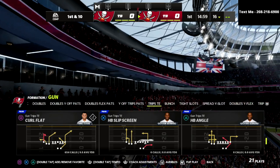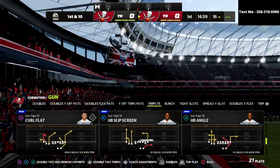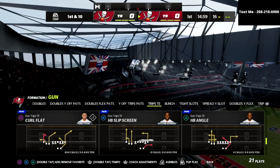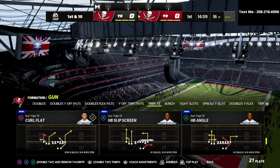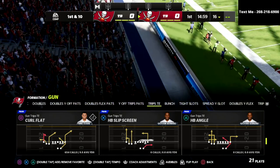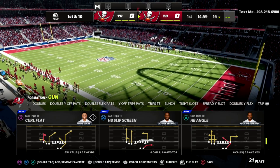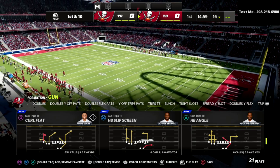We just released a free version of our trips tight end offensive guide. You can get that by texting the word Madden to the number on the top right-hand corner of your screen. Every single week we release free offensive and defensive guides to our text message members, and it's completely free to sign up.